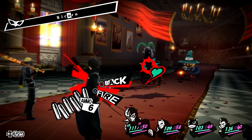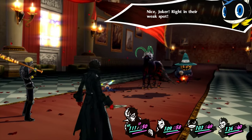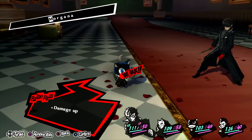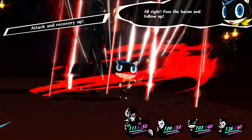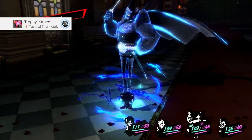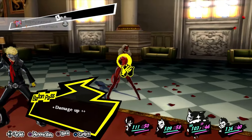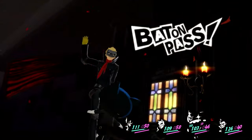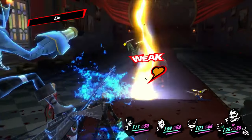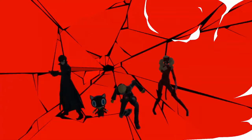Persona 5 Royale — of course we have to talk about Persona 5 Royale on this list. This game stands out with its striking and stylish graphics, characterized by a bold anime-inspired art style. The game features highly detailed character models with expressive faces and dynamic animations that bring the characters to life. The environments are alright, but you've got to see the menus — the game's UI is spectacular with its sleek, dynamic, and visually engaging menus that enhance the overall aesthetics.